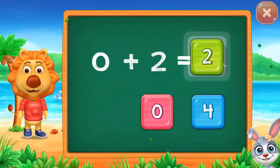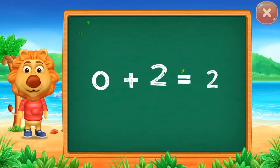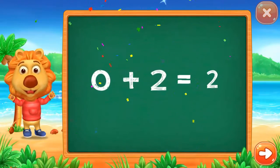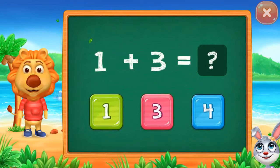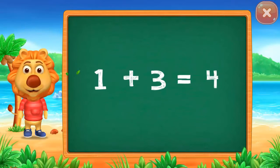Two, two. Zero plus two equals two. Two, four. One plus three equals four.